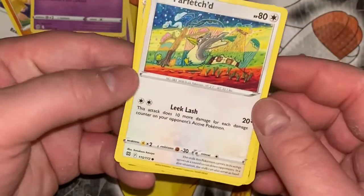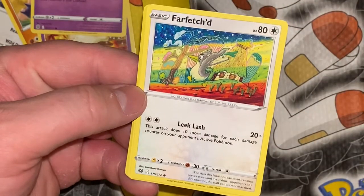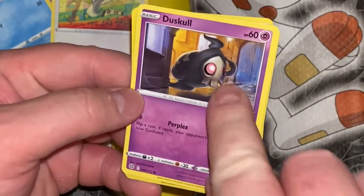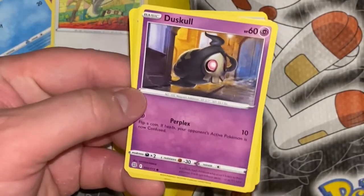Well, hello! So, back with some cards. Today we're gonna be looking at the Morpeko V-Union box. I like these V-Unions, they're pretty cool.